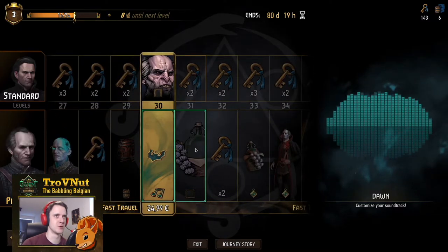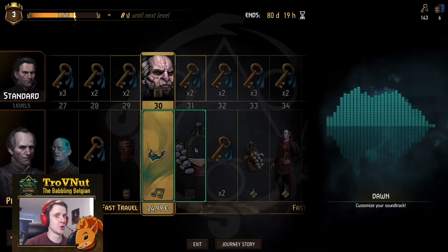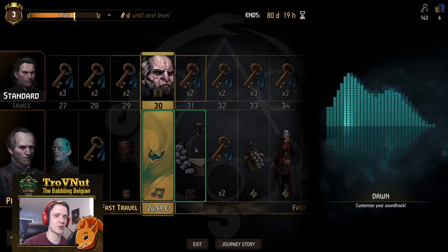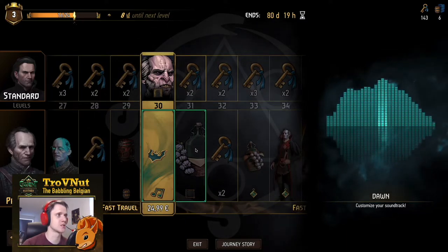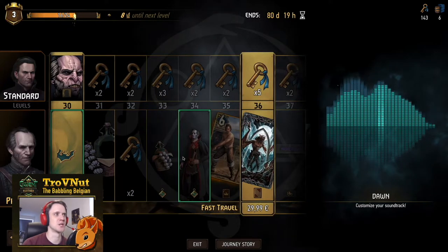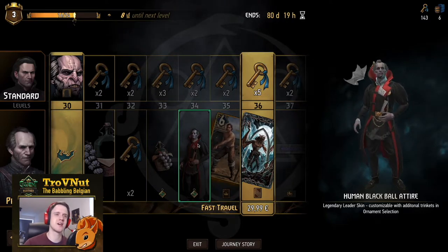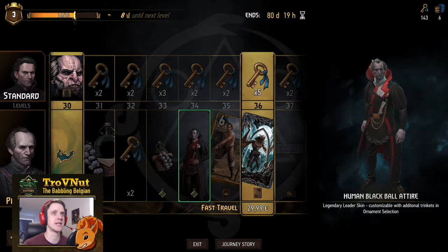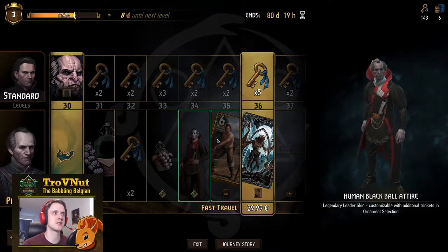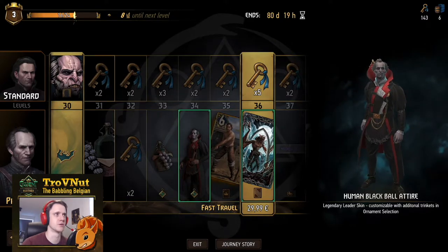Now we get a bit of the music — the dawn music. You can say a lot about the Gwent team, but they have an eye for adding a lot of interesting ornaments, both visual and auditory, because this music is really, really good. And then we get the classic Dracula-style attire for the normal human Regis, with costumes tied mostly to the form.